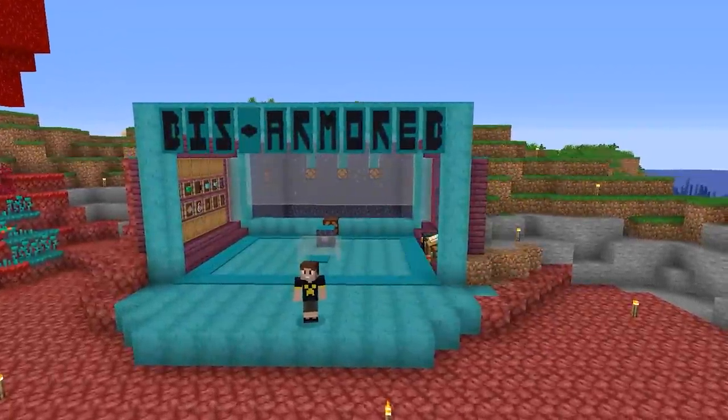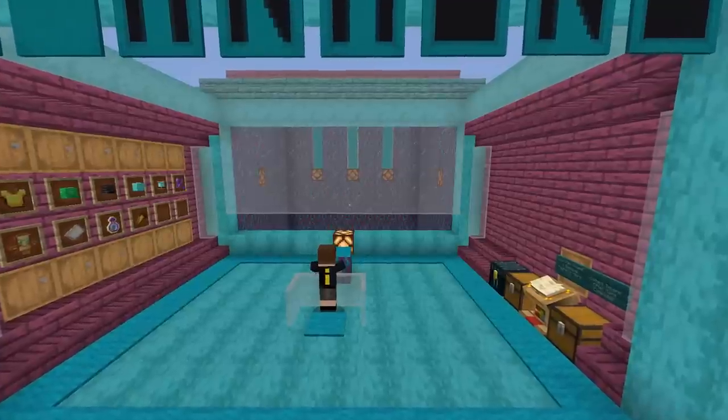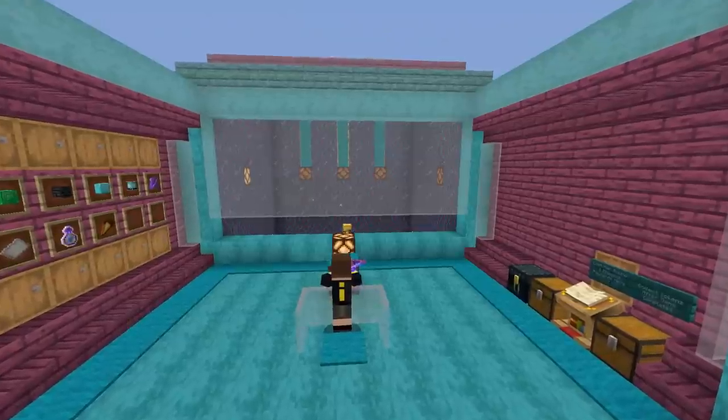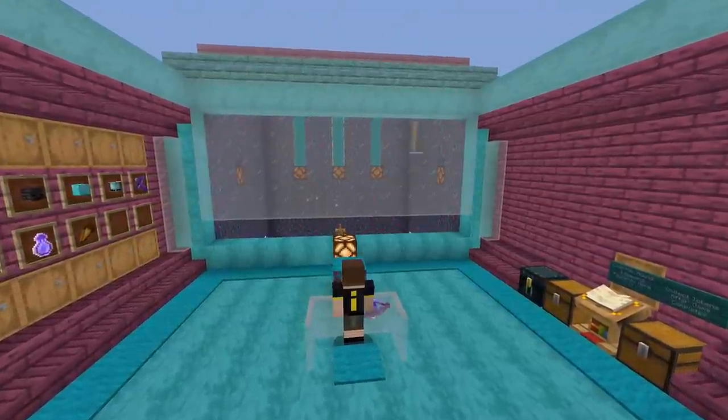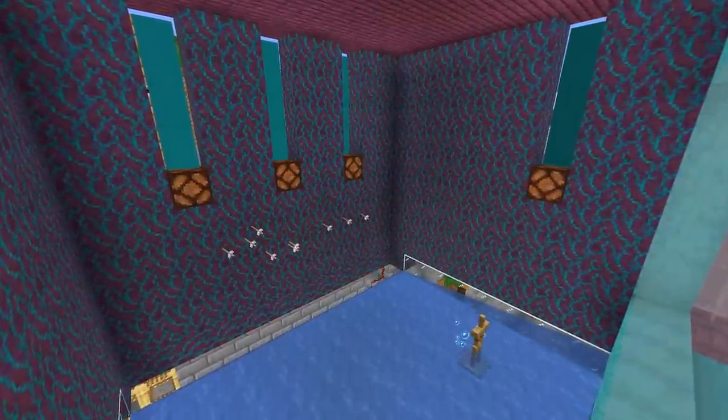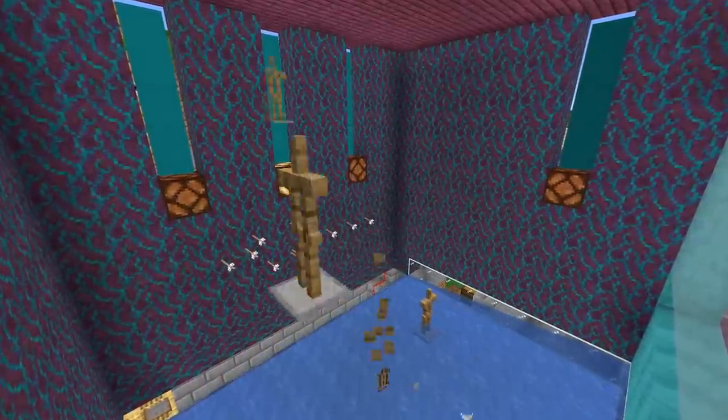Making minigames in Minecraft is one of my favorite things to do. Recently I decided to test my server mate's ability to aim and perfectly time firing a crossbow at flying armor stands in a game I call Disarmored. So today I want to walk you through my process from conceptualizing a minigame to actually creating it in Minecraft.